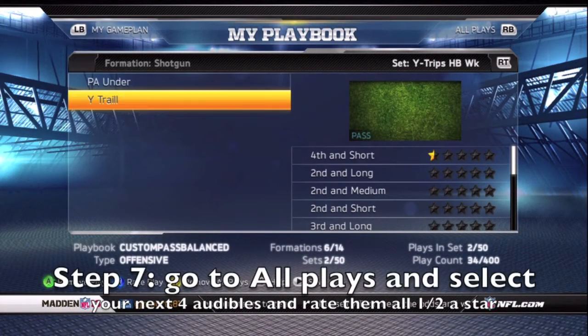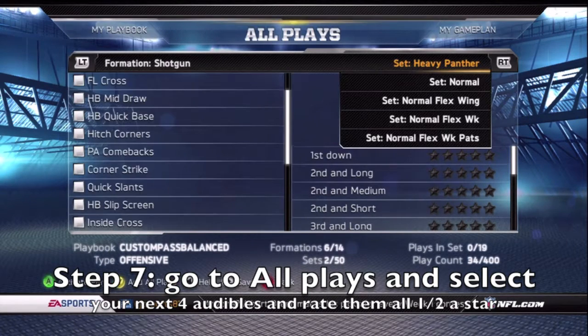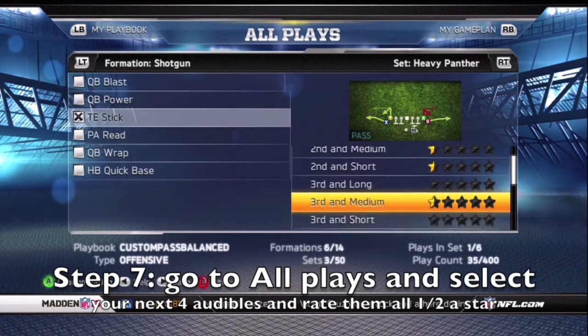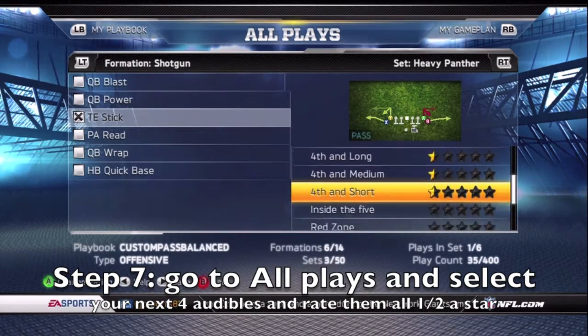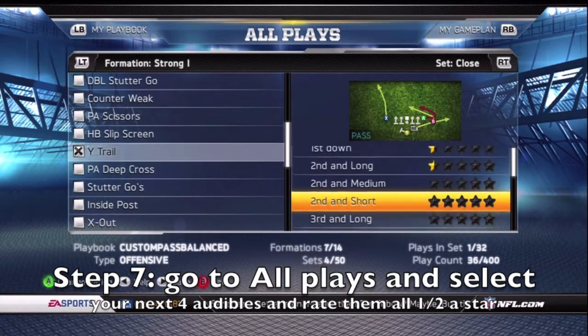NCAA makes this really simple to do, but anyway, you'll see that PA Under and Y Trail are the two plays you can't delete. So you'll have 34 plays right now, and then you just select your next four audibles that you want and rate them half a star.